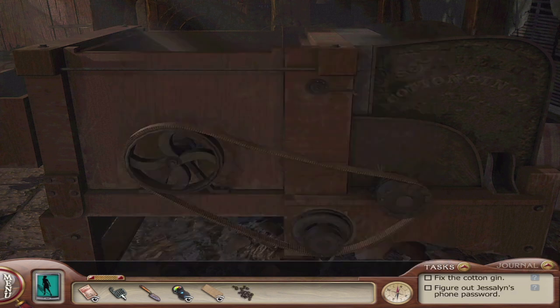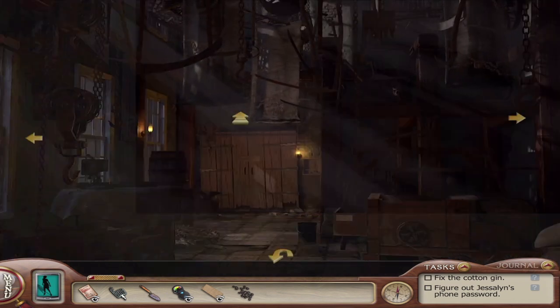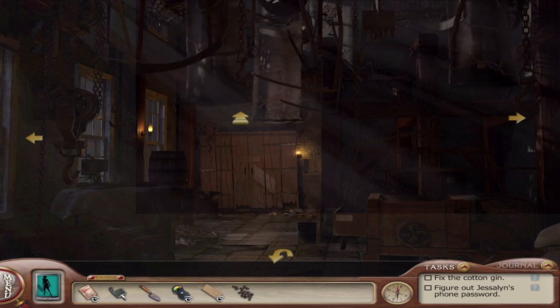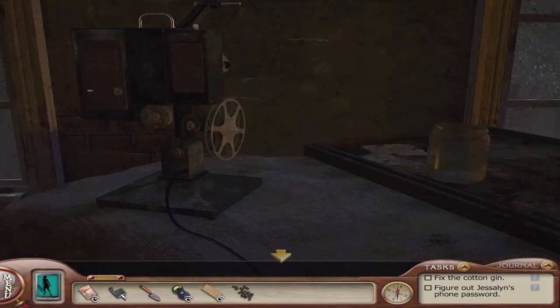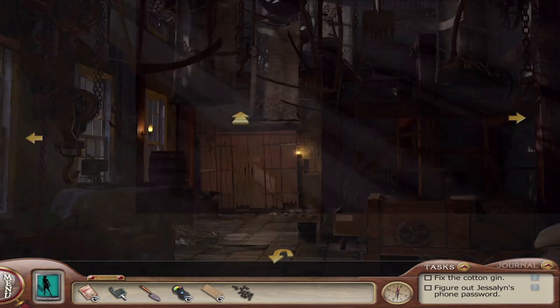You can actually use the compass here between the inventory and the task list. It'll tell you all the different spots you can touch on the screen to leave. It doesn't tell you what areas you can touch — it just tells you the different locations of the game you can go to, which is interesting. I know we can go over here even though it says we can go over there. It's weird.